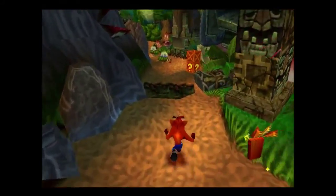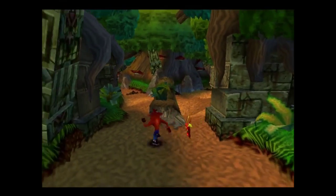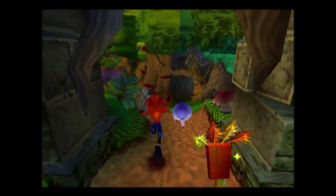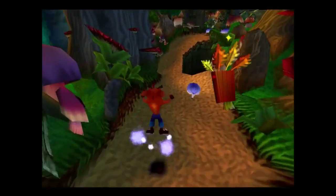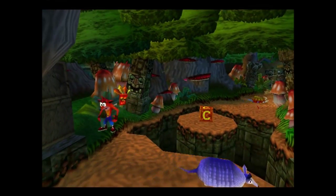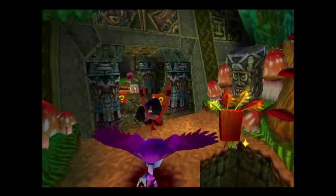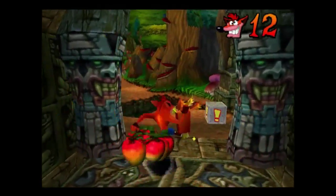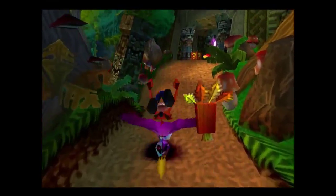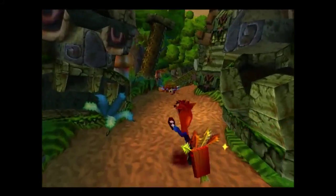You may have noticed the path just split — how do I know which way to go? Well, one way will actually get me the crystal, but I'll need to go down both routes to break every crate. So I'm going to take both routes. Here's the crystal actually — it's down the left-hand path.